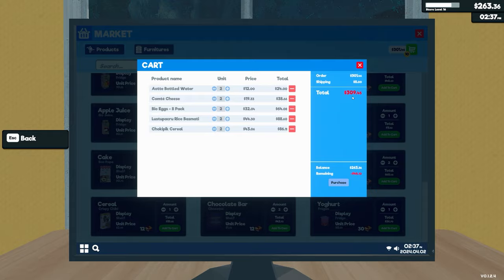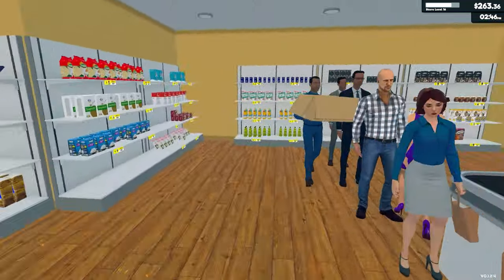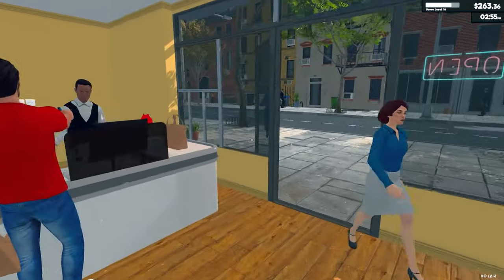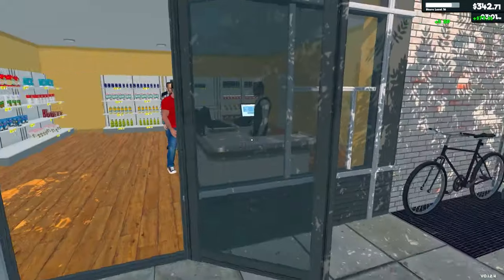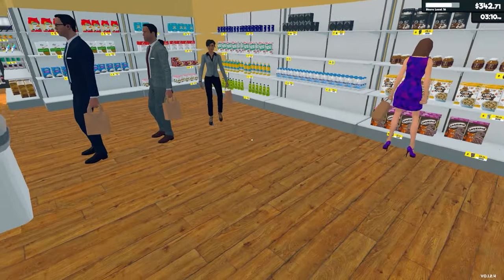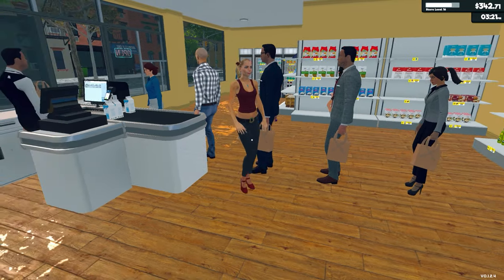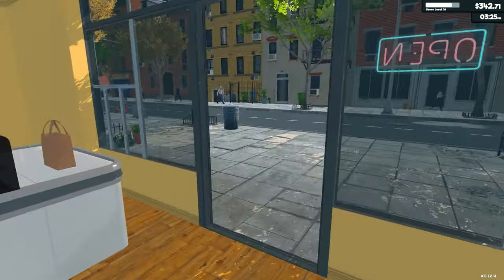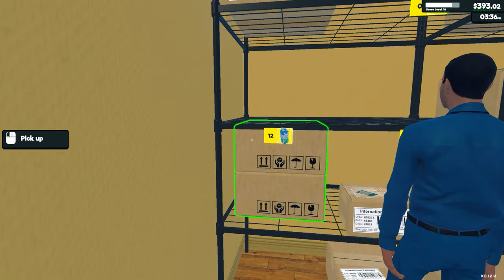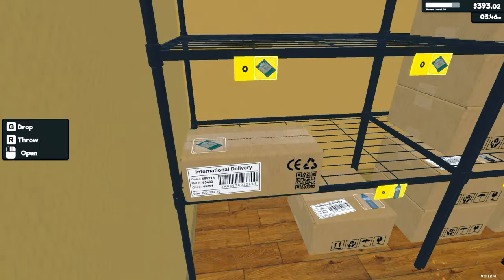Bottled water, cheese, eggs, rice, and cereal. Total price 309 generic units of currency, which we are approaching. Lots of stuff getting sold now. Star level 16. If we had another checkout I would be able to sit on said checkout and help out. They're stuck again - what is it this time? Is it the milk? It wasn't the milk. It's the cheese - they couldn't pick up the cheese.